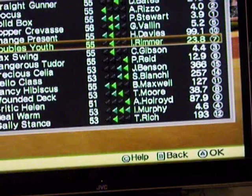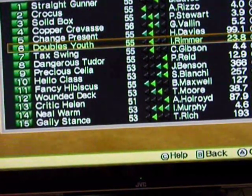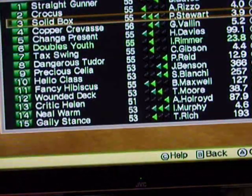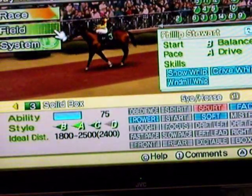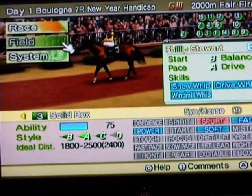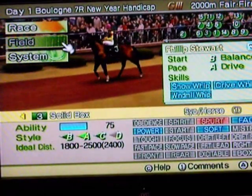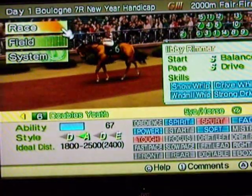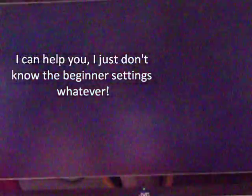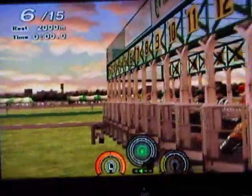At the moment I'm favored 7th, which I guess is okay. My ability is 67 and the first-placed horse's ability is 75, so the horse favored to come first is only about 10 better than me. The way to do it is through advanced settings — if you're not on advanced settings I can't really help you.